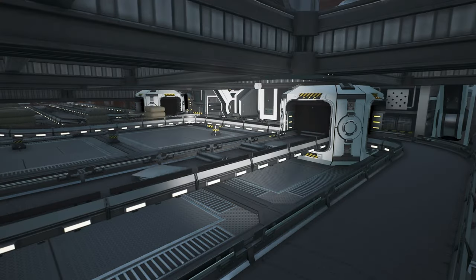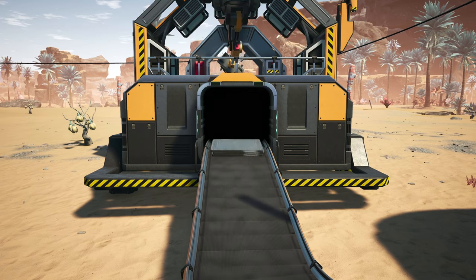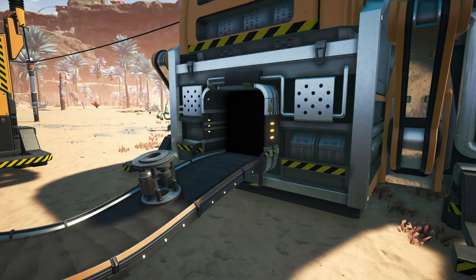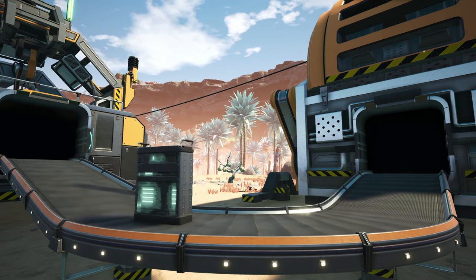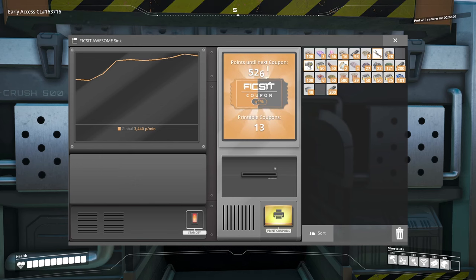If your factory is slightly further along - such as to the point that you're using assemblers to produce rotors, reinforced iron plates, or even smart plating - then these can be sunk and give a much larger amount of points, with smart plating pulling in a healthy 520 points per item sunk. Even better yet, if you do a little research in the MAM you can unlock the AI limiter. With it just requiring copper sheets and quickwire, you can quickly set up a factory relatively quickly, and the AI limiters are worth over 900 points.